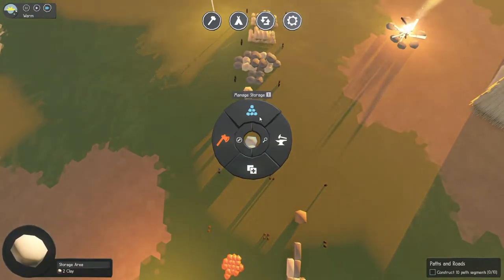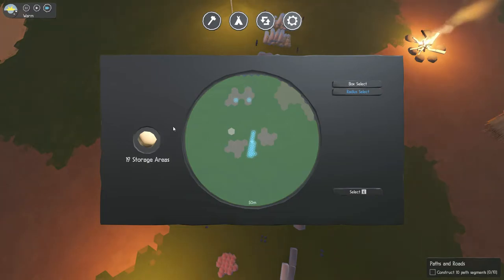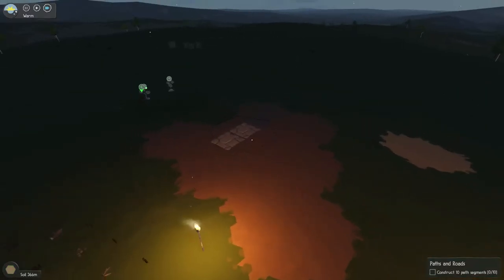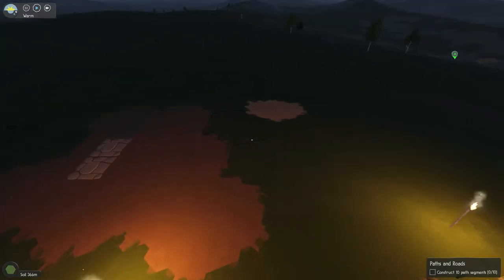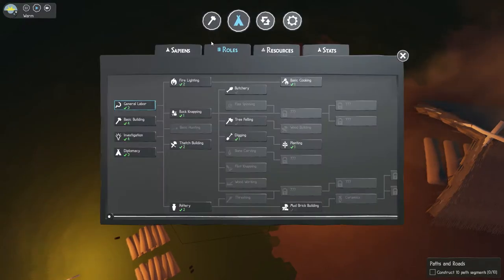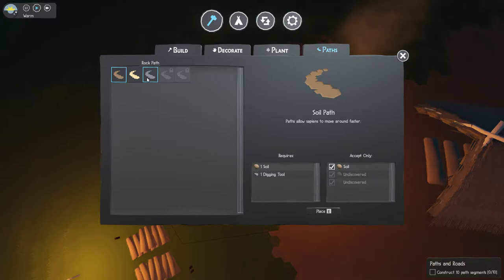I'm betting we're going to need more food then. Those are storage area selections. It's dark now. We need to construct 10 path segments. I know we can do that. We've got paths made of rock, clay, or soil. We've already got some going. Excuse my dogs barking in the back.